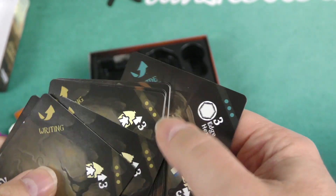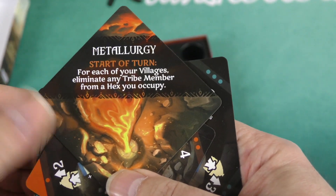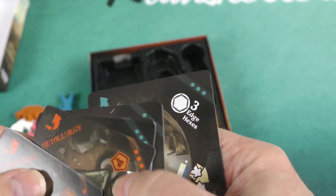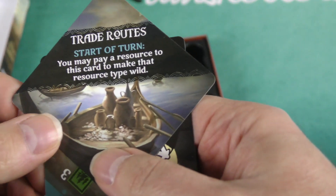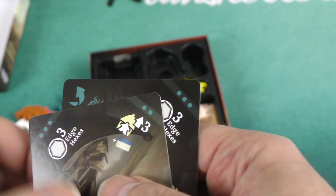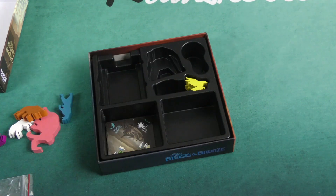That gives you more special powers. Then we've got metallurgy — at the start of your turn, for each of your villages, you can eliminate any tribe member from a hex you occupy. That's pretty cool. We also have trade routes: you may pay a resource to this card to make that resource type wild. Just different ways to play the game and a new alternate win condition, which is nice.